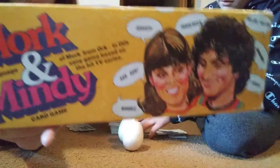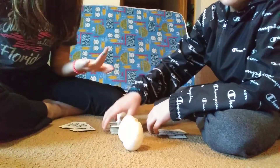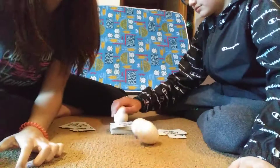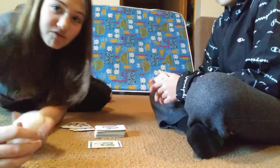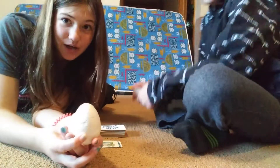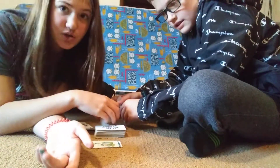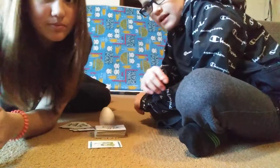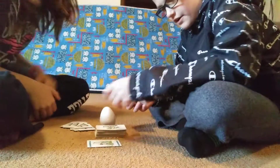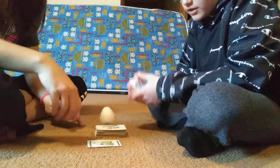Here is the game box. Daniel is giving us seven cards. This is a card game, and then we have these strange looking eggs that we will explain to you. We only have one egg because there's two people. Basically, if we get a Nanu Nanu card, the person will say it and then we'll each try to grab for the egg. The other person who doesn't grab the egg has to draw two cards. It's technically like Uno because you have to match the card or match the color, and then there's just a Nanu Nanu card like that.